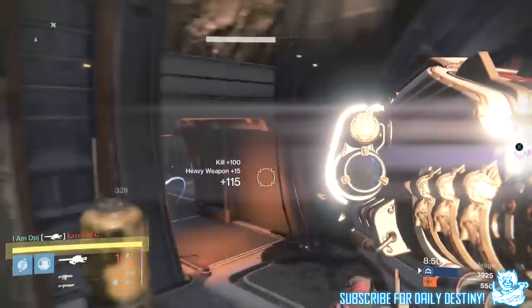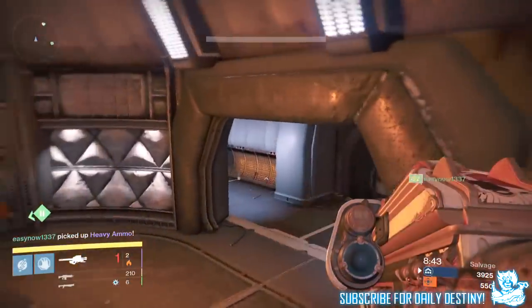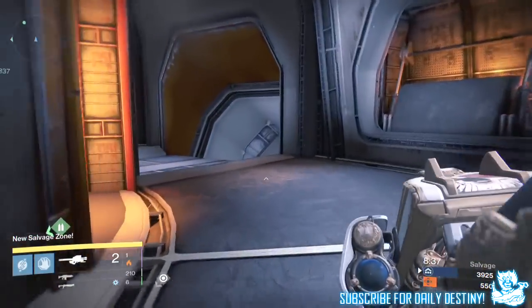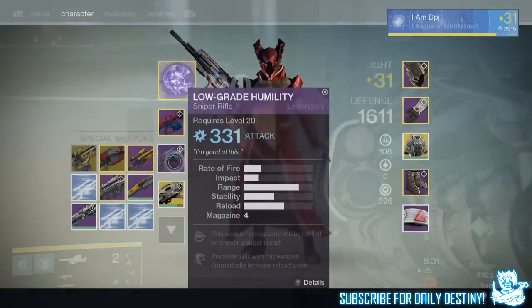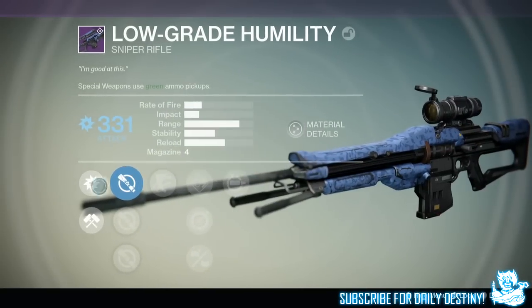I was tweeted by about 20 to 30 people a couple hours back about people obtaining weapons from Salvage. I tried it out and my second game in I was rewarded a legendary sniper rifle. I'll showcase it to you right now — as you can see it's called the Low Grade Humility, a 331 Arc damage attack weapon.